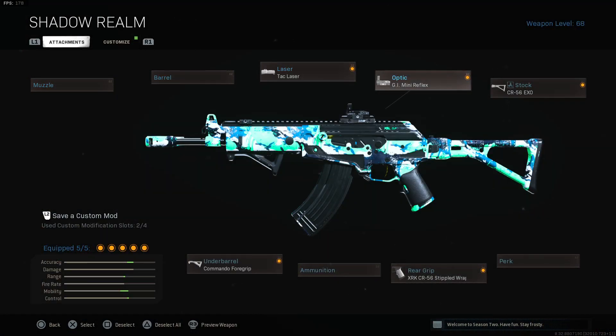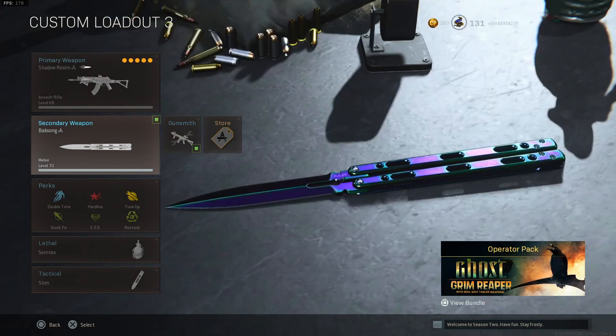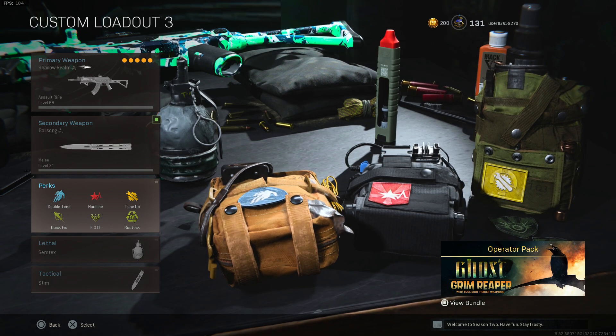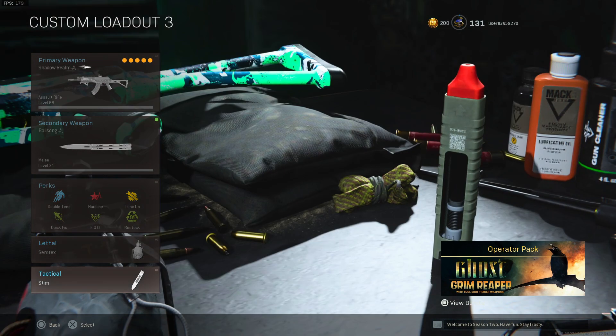Now for the AMAX: the laser is tac laser, the optic is GI mini reflex, the stock is CR-56 XO, the under barrel is commando foregrip, and the rear grip is XRK CR-36 triple wrap. The secondary is a knife. Perks: double time, hardline, tune-up. Lethal: semtex. Tactical: stim.